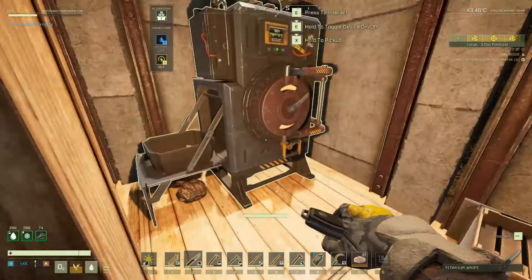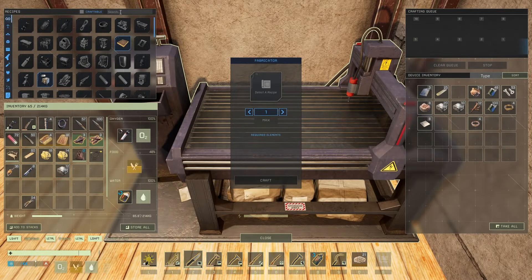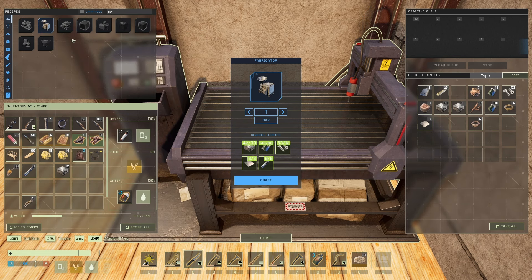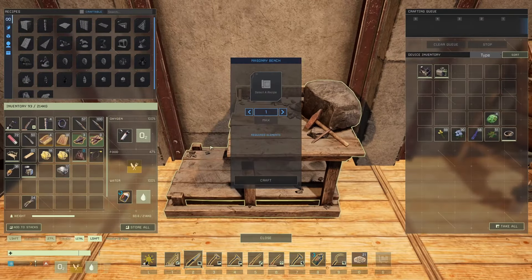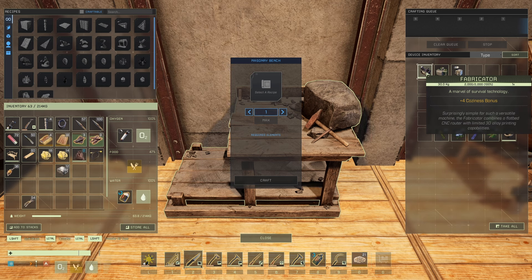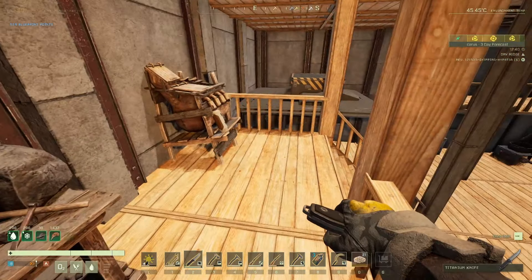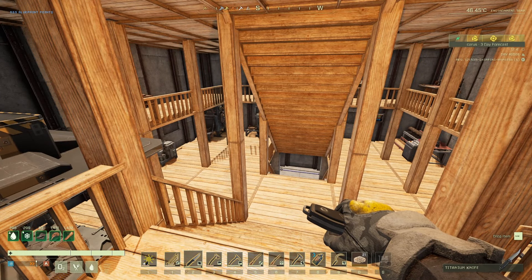There we go - we've got that now. We want the material processor - that's what I mean. We'll craft that up and there we go. So we're starting to get there, getting some of the most expensive things out of the way. We've got the electric masonry bench, we've got the material processor. We've also got the foundry and the other stuff, and then obviously a glass masonry bench - we'll want to get one of those as well so that we're all set up. I'm going to leave it at that for now.